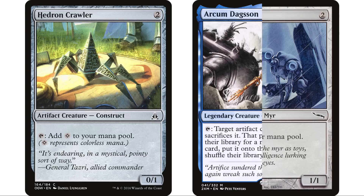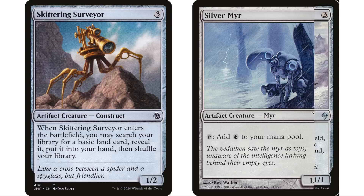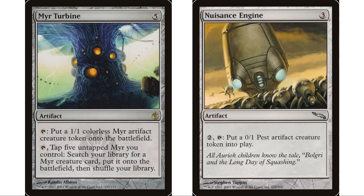I also included Hedron Crawler, Silver Myr, and other mana dorks — we want mana acceleration anyway, so why not make them artifact creatures we can later sacrifice to fetch pieces? Skittering Surveyor and Pilgrim's Eye fetch lands, then just sit there until we sacrifice them.